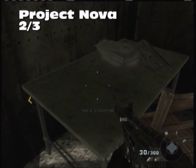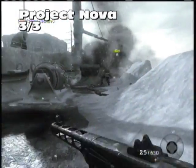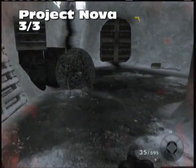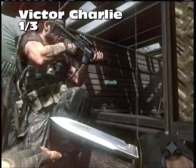The final Intel for Project Nova: once you're escaping, try to beat the clock on the boat and kill all the enemies — or just bum rush it. Take the left side because you cannot walk around that back area. On top of the skid buried in snow will be our final Intel for Project Nova.